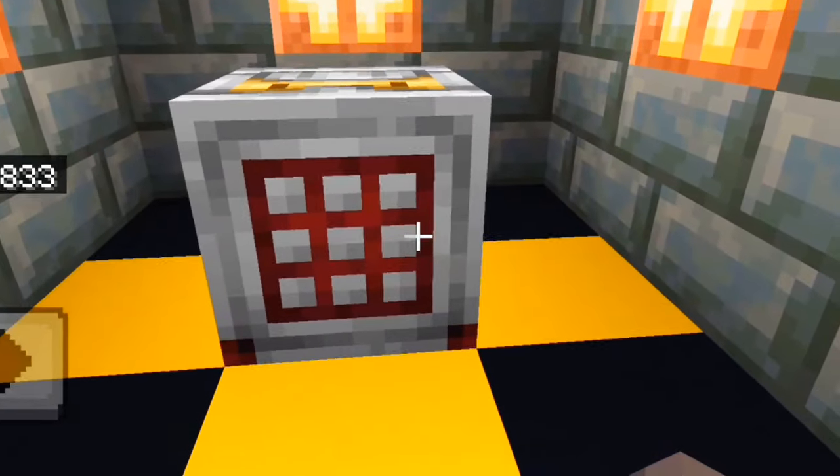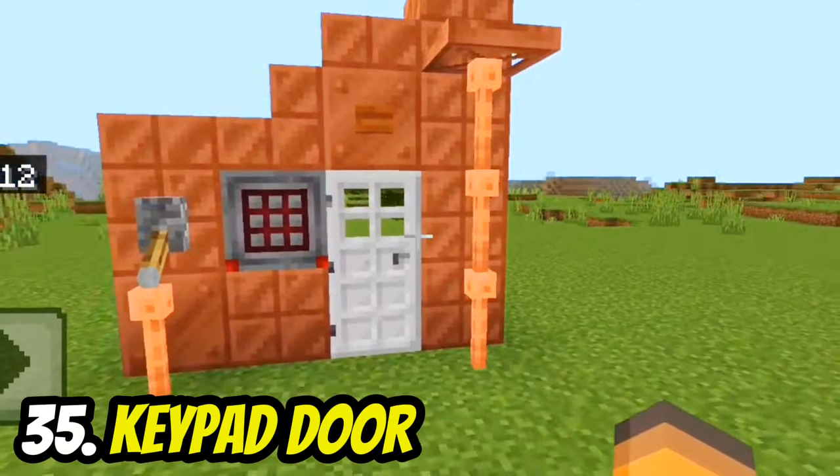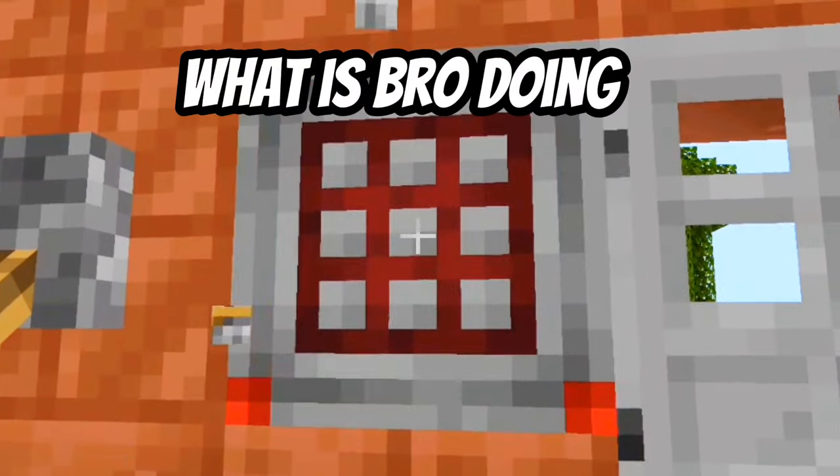The top texture of the crafter looks like a keypad. By using a mix of copper blocks, you can make a keypad door — though it requires some redstone work to make it functional.